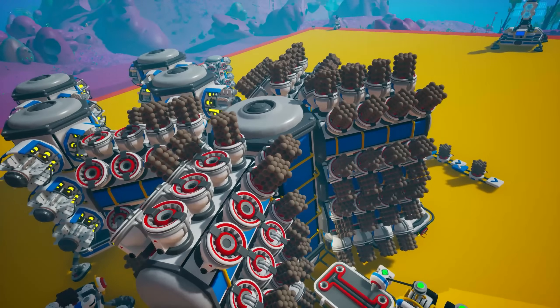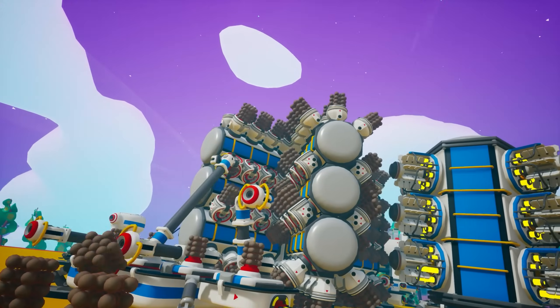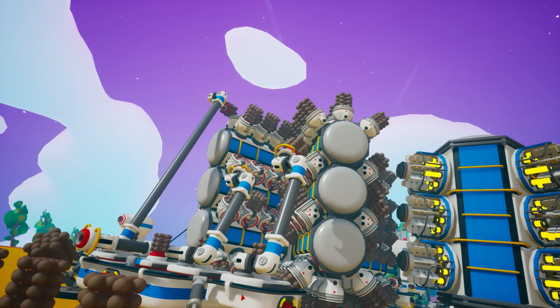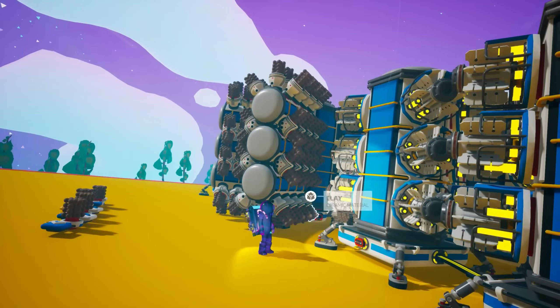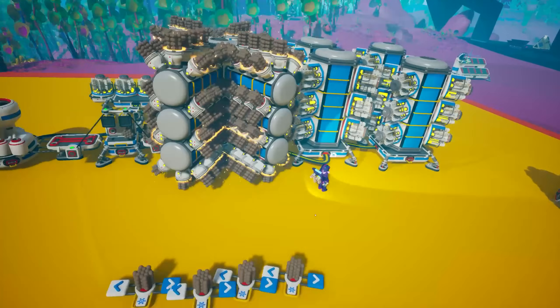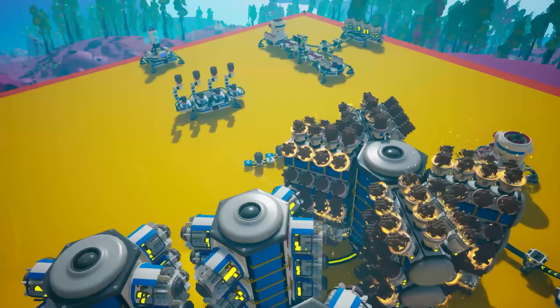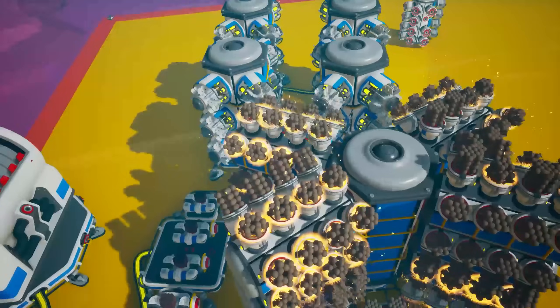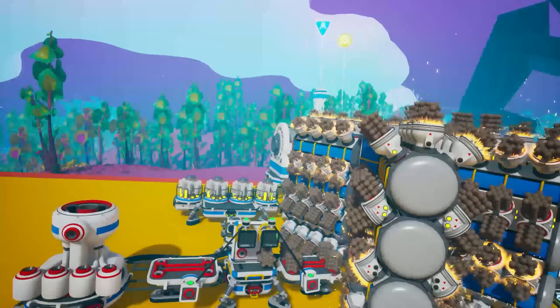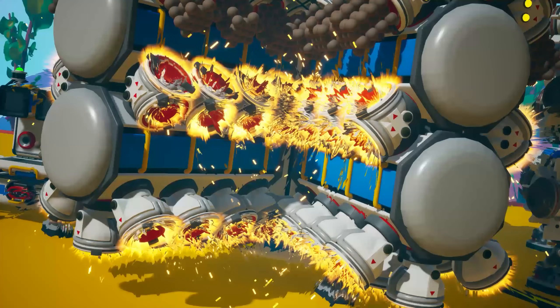When you have the chance, try to get more through the trading platform. You may also get some through missions and occasionally through the Exo Request platform during timed events. This will grant you an incredible boost to your starter base. Watch these videos next for more tips, tricks, and automation in Astroneer, and please like the video — it really helps me make more Astroneer content.